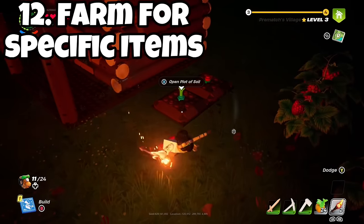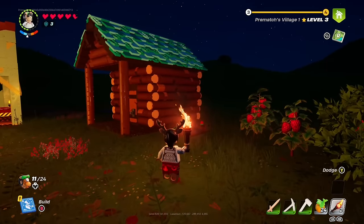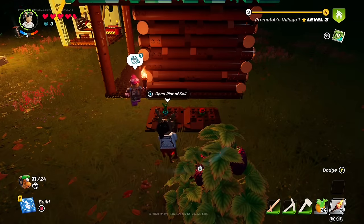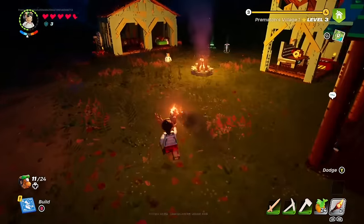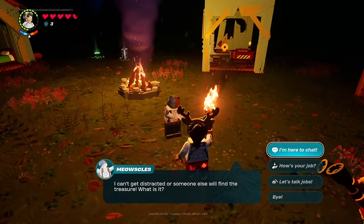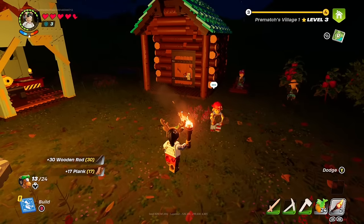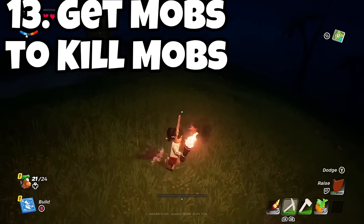If you plan to adventure into extreme biomes, you'll need the right supplies — peppers or spicy food for the frost lands, and snowberries or cooling items for the desert. I'd strongly recommend farming both peppers and snowberries early on, because they are honestly game changers.